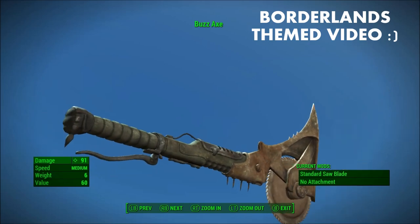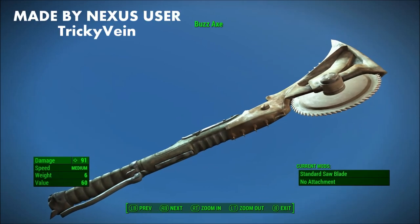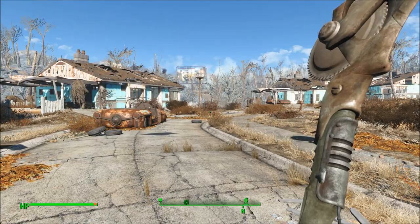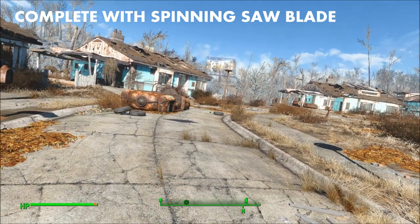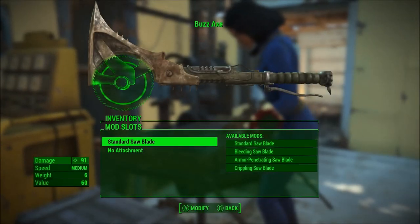This is a really impressive mod made by Nexus user TrickyVane, and it is the Borderlands 2 buzzaxe that the Psychos have that charge after you. You can see this here — it's really impressive. The buzzsaw actually spins on the weapon in first person and in third person, and you can sometimes see some sparks.